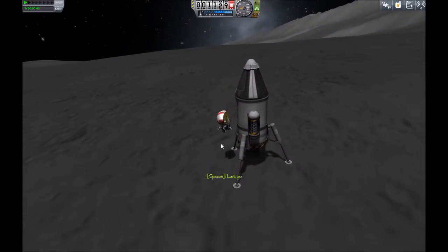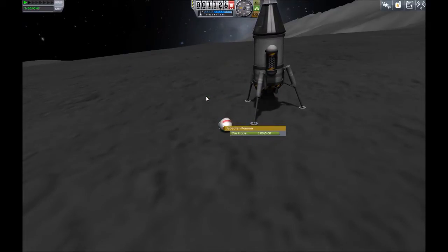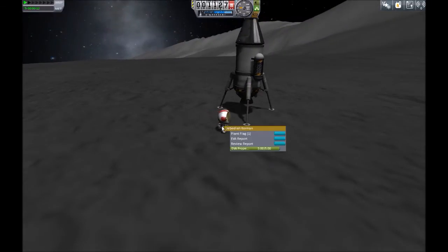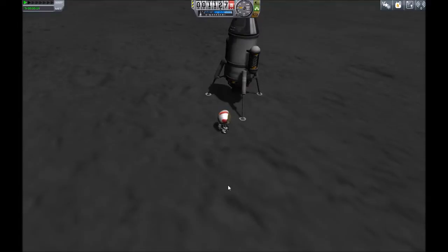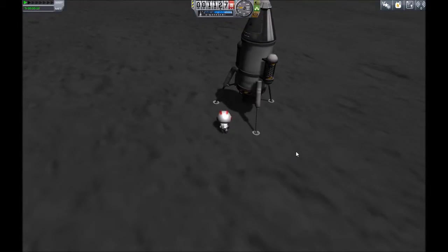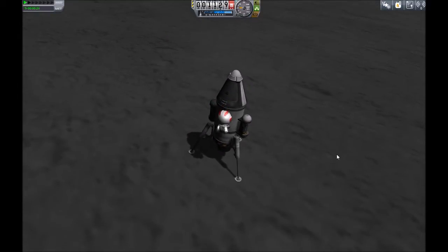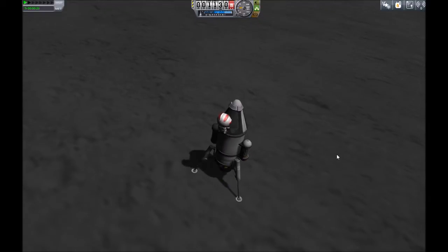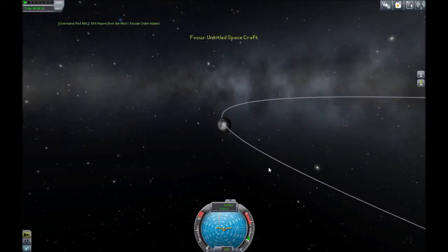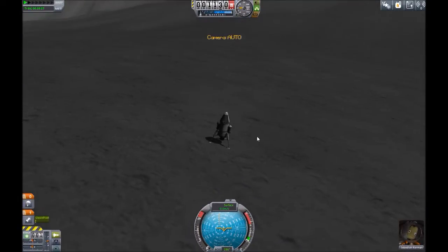However, we got 22,000 funds for landing on here even with bringing no science back, and I'm pretty sure this rocket is less than 22,000 to launch, so we profited. We have a little bit more science from a few contracts, so we're pretty much on a good track. Jebediah is just gonna get back in his capsule. You see — this is what happens when you volunteer to be part of a growing space program: you end up stranded on the moon.